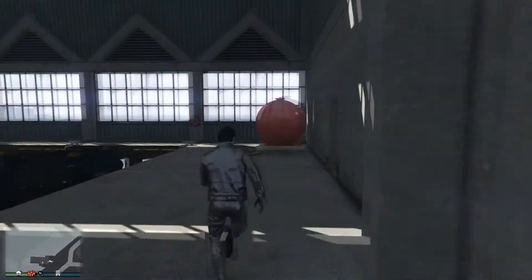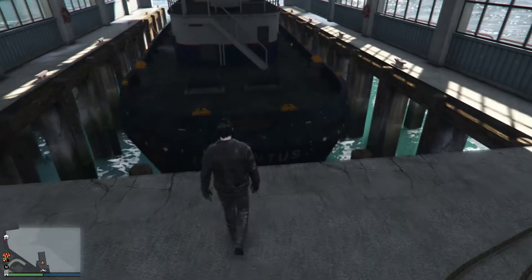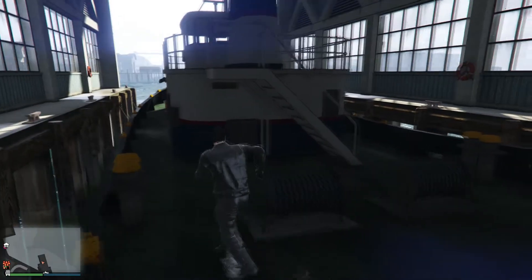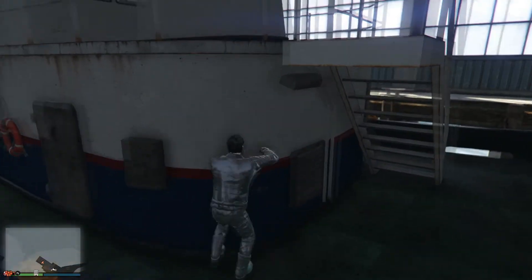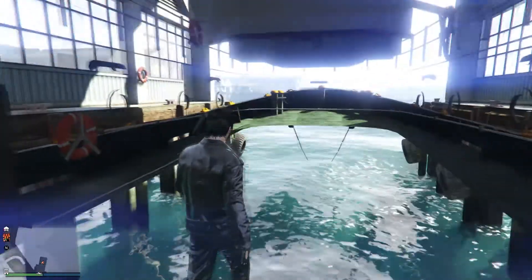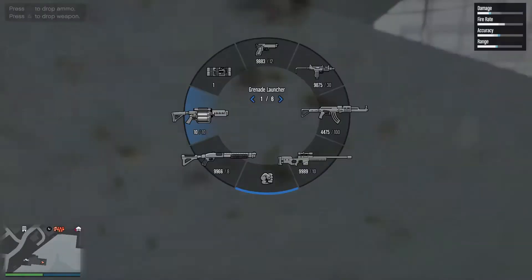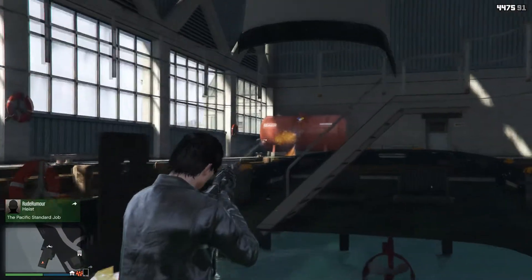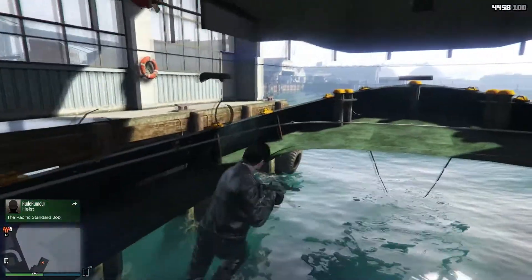As soon as you enter, you should see this giant boat right here, so simply go to the front of the boat and jump right on. Now what you're going to want to do is come right over here, and if you go into this small corner right here, you can actually jump into the boat. It's a really simple, easy wall breach and you can 100% shoot outside once you're in here. I'll shoot that little gas thing out there and it will blow up — as you can see, I was able to shoot it.